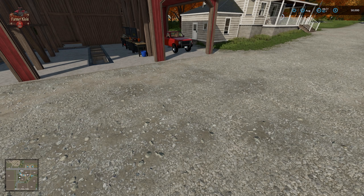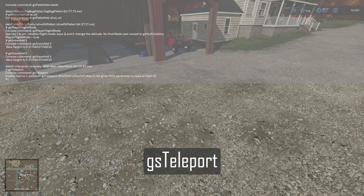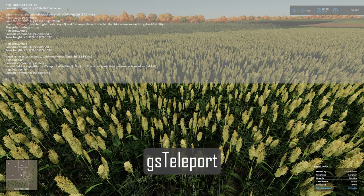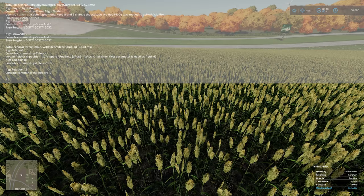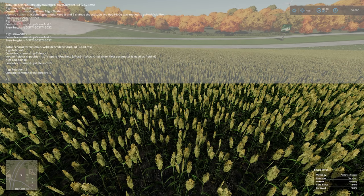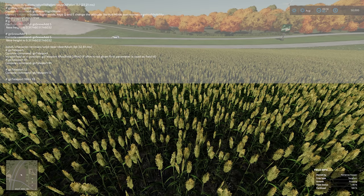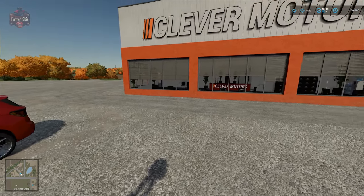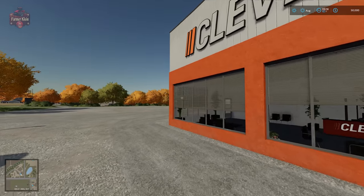The final bonus command is gs teleport. This allows you to instantly spawn anywhere on the map. The command takes either an X and Z position or a field ID. For example, gs teleport 81 puts you in the middle of field 81, gs teleport 12 puts you in the middle of field 12, and gs teleport 1884 1078 puts you directly in front of the shop.